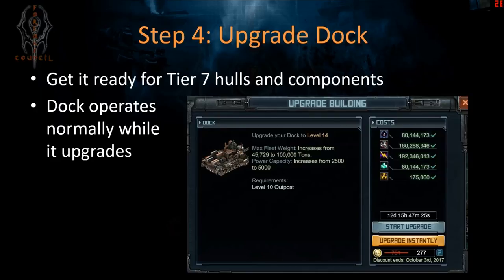Step 4: upgrade your dock to get it ready for Tier 7 hulls — I don't know when the first one's coming, but the dock weight allowance more than doubles, from 45,000-something to 100,000 tons. You also gain power, meaning you can put better tactical modules there to buff your turrets or ships. The dock needs a lot of uranium and takes 12 days, but the good news is you can keep using it as normal while it upgrades. The only thing to keep in mind: if your dock is repairing something and you click upgrade, you won't see the option — stop repairs first, then start the upgrade, then resume repairing and launching as normal.